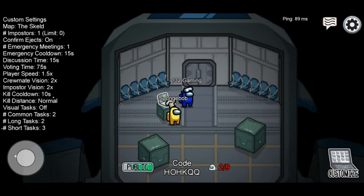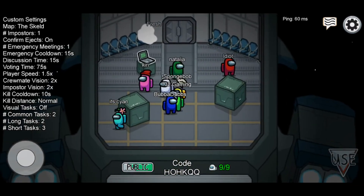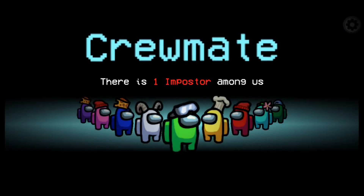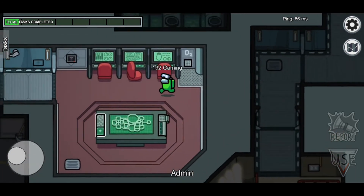Hello Spongebob, what's up. I'm gonna be lime green for this. Who else is there — Bubba Dubs, Fresh, Natalia, Idiot Sue. I'm a crewmate again. Alright, there we go.